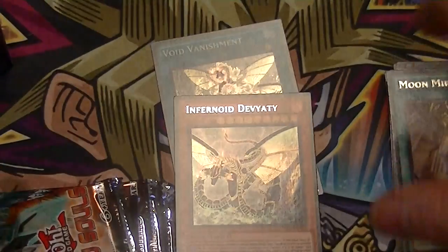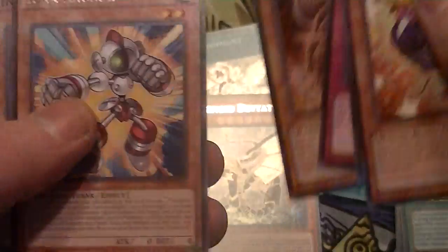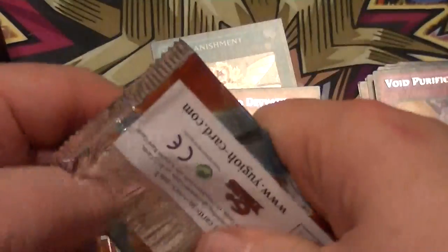Got a Rare Moon Mirror Shield. Rare is Junk Anchor. Rare Void Purification. Rare Void Reduction.